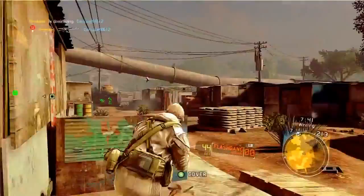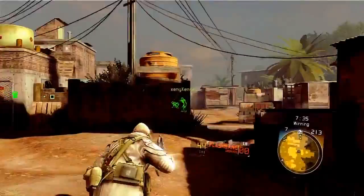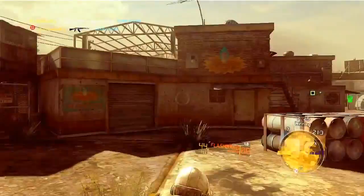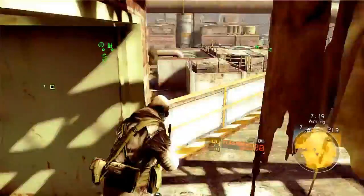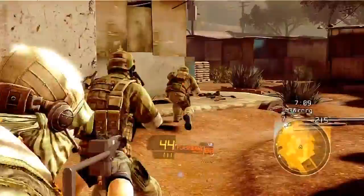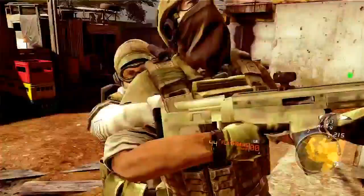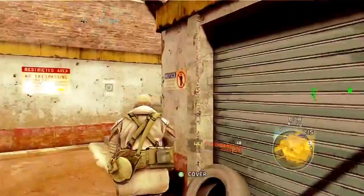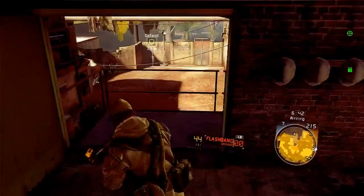I'm going to try to reflank these guys again. By the way, it's eight on eight — a little more than Team Deathmatch in Call of Duty, just a tad less than Ground War. These guys have been spotted; this guy has no idea I'm coming after him. There he is — easy assassination. He spawned in on his teammate and immediately got assassinated. That's what I'm talking about.